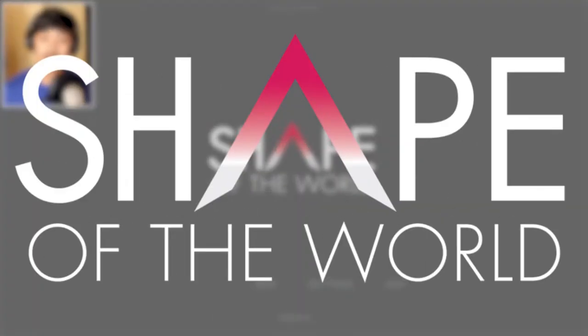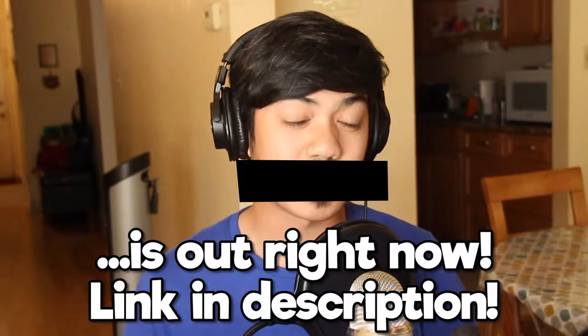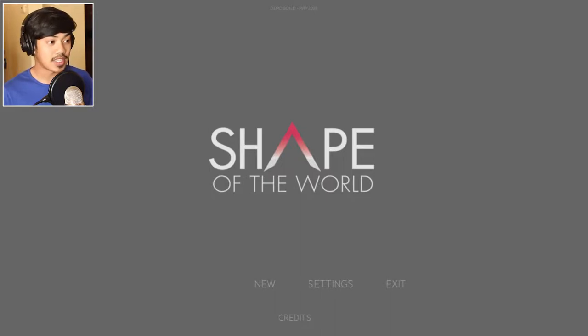Hello there. This is Shape of the World. This is a game that is out right now, but the developers were kind enough to send me a key for the demo build. There's about 10 to 15 minutes of gameplay here, but the full game will be two to three hours. This is only a demo build. If you want to get the version for yourself, add it to your wishlist on Steam — you can get it in the description below.